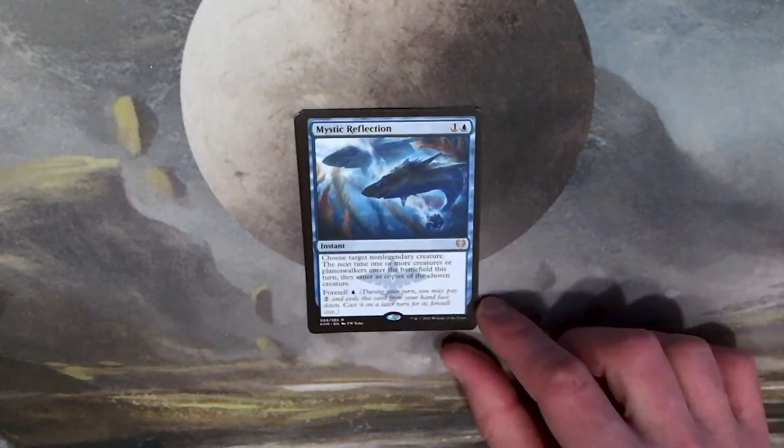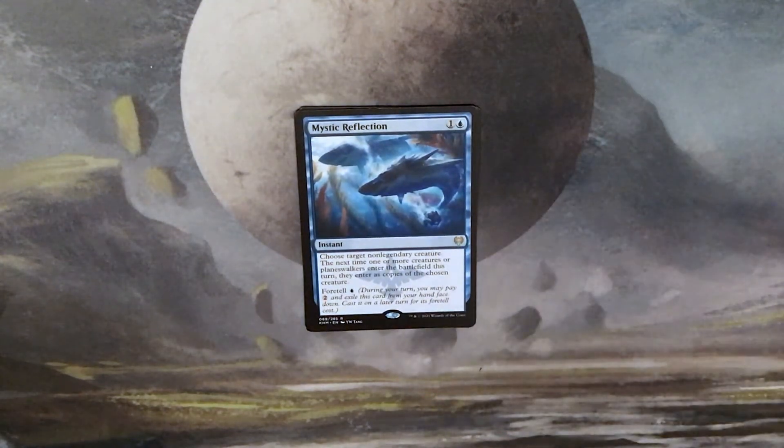Our rare is a card I was excited about — Mystic Reflection: one and a blue for an instant. Choose target non-legendary creature. The next time one or more creatures or planeswalkers enter the battlefield this turn, they enter as copies of the chosen creature. Foretell for one blue. This card can be very good — imagine playing this in Commander. You cast Avenger of Zendikar, which makes a bunch of plant tokens equal to the number of lands you control. With that on the stack, you play Mystic Reflection, choosing Avenger of Zendikar. All of those plant tokens — say you have eight — they're all going to come in as copies of Avenger of Zendikar, and each of them will make eight more plant tokens. In a scenario like that, this card is incredible.